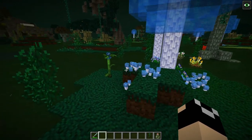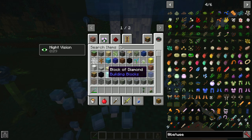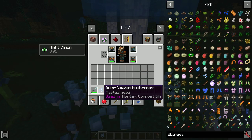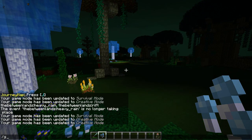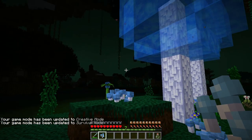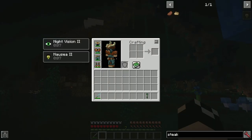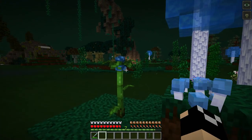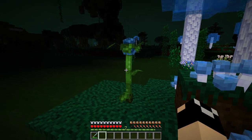There are two things to look for here. One is the bulb-capped mushroom — these can be consumed. They will give you nausea, but they'll also give you some night vision as well. If you eat a bulb-capped mushroom you get two seconds of nausea but an equal amount of night vision. They're good in a bind — if you're mining and don't mind the nausea and need to see into a dark cave, they can be useful for scouting.